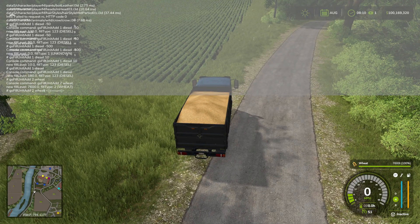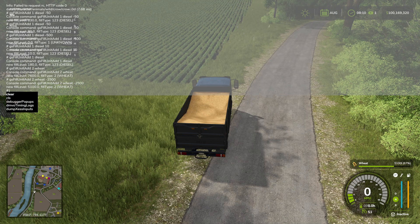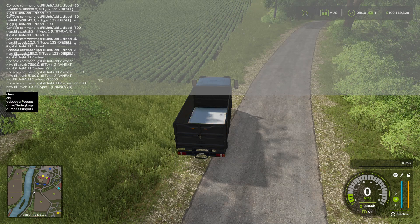Same thing if I want to get rid of some — minus 2500 hit enter, it just takes the 2500 away. Or again, if you want to get rid of all of it, you can just put a zero in there and it deletes everything.